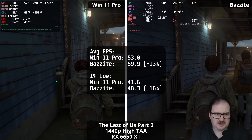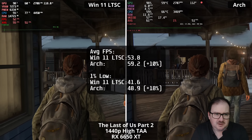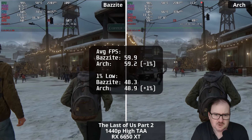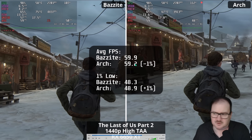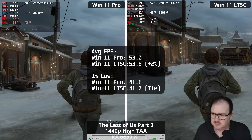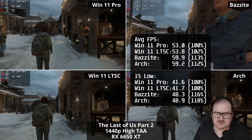Moving on to The Last of Us Part 2 at 1440p high native settings. Bazzite performs very well at 60 FPS, with Windows lagging behind by around 10 percent on average FPS and even more on 1% lows. Between the two Linux versions, results are virtually identical; same for the two Windows versions. Reviewing the overall percentages, there's more than 10 percent advantage for Linux in average FPS and slightly better than that on 1% lows. If you want that 60 FPS 1440p experience, Linux delivers it — on Windows you'll need to employ upscaling or reduce resolution and settings.